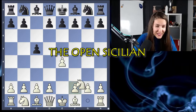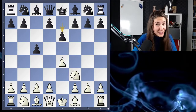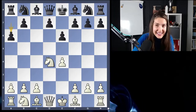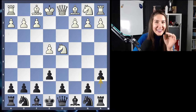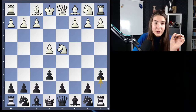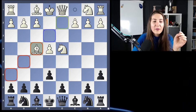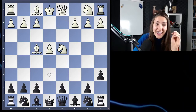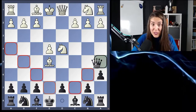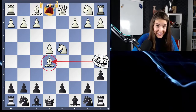It's time to get to the open Sicilian. Nf3, e6. We will see the Polugaevsky variation. Pawn takes, knight takes, and a6. We will flip the board — I played this opening when I started playing chess, and I was so happy when my opponent played the normal move Bf4. This gets a fork. You might say the pawn is hanging, but there is a check, and the bishop is gone. That was pretty basic.